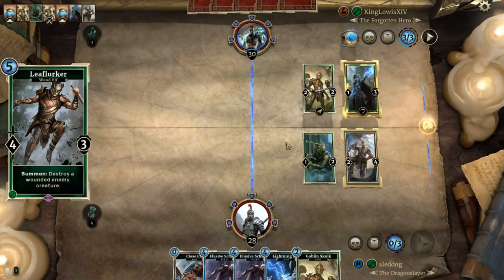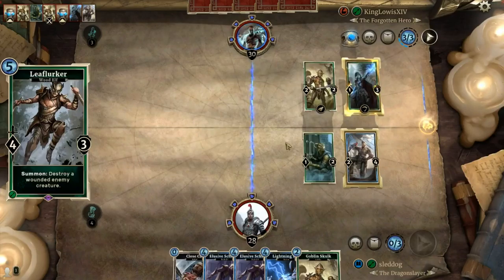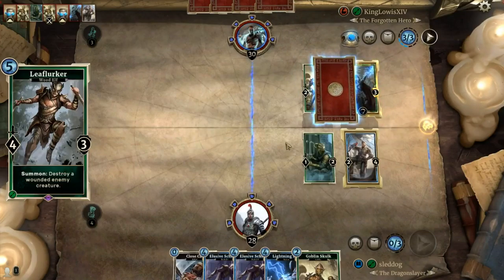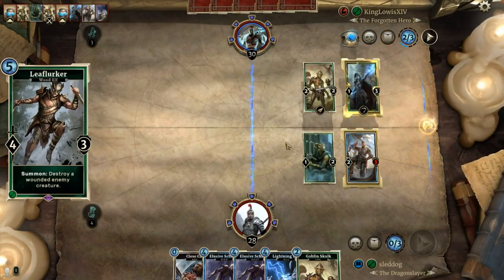He not only topples the biggest of creatures, but because he is not an action, he can even destroy powerhouses like Nahog Leave. His ability is one of the most frustrating things to play around, and whenever your creatures take the smallest amount of damage, you fear for their safety. He is easily taken out by most creatures for one less Magica, which is why he sits comfortably at number 4.